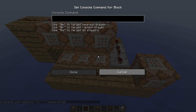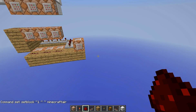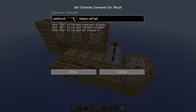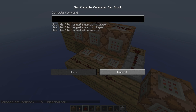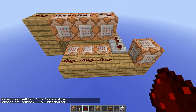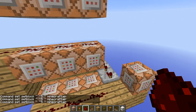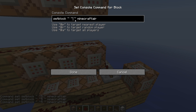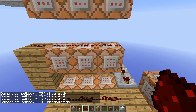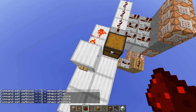Now we just add the destroy command, which sets the stone blocks that are five blocks above these command blocks to air. And then we repeat it for up here, but we set it to stone so it gets reset again. And we set the y delay to three. That should be about it.